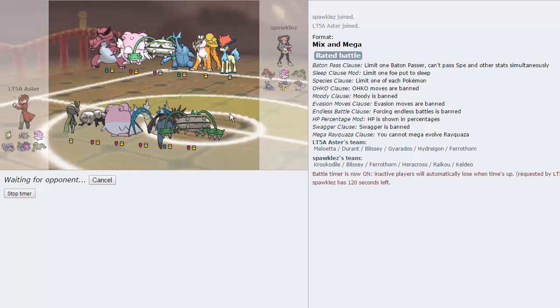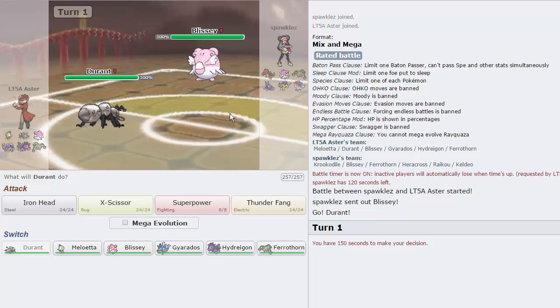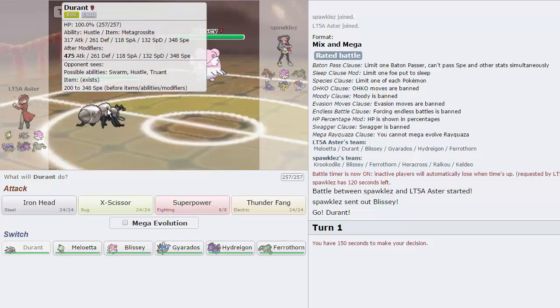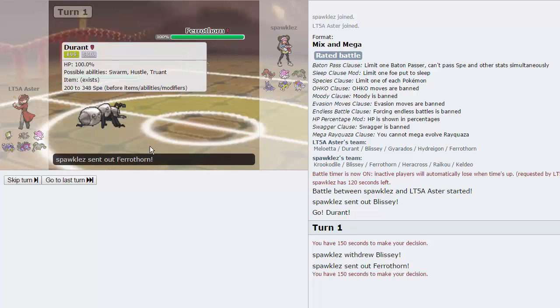Medichamite is also banned on so many Pokémon, because we all know how broken Mega Medicham is as a Pokémon. Imagine adding that to different Pokémon that get different abilities before they Mega Evolve, different move pools. Imagine Mega Medicham with a Fairy-type move - put Gallade with a Medichamite. It's just ridiculous. Anyway, so we've got Durant right here - 475 attack because of Hustle. That's about to change though. We're going to Mega Evolve as he goes out into Ferrothorn.